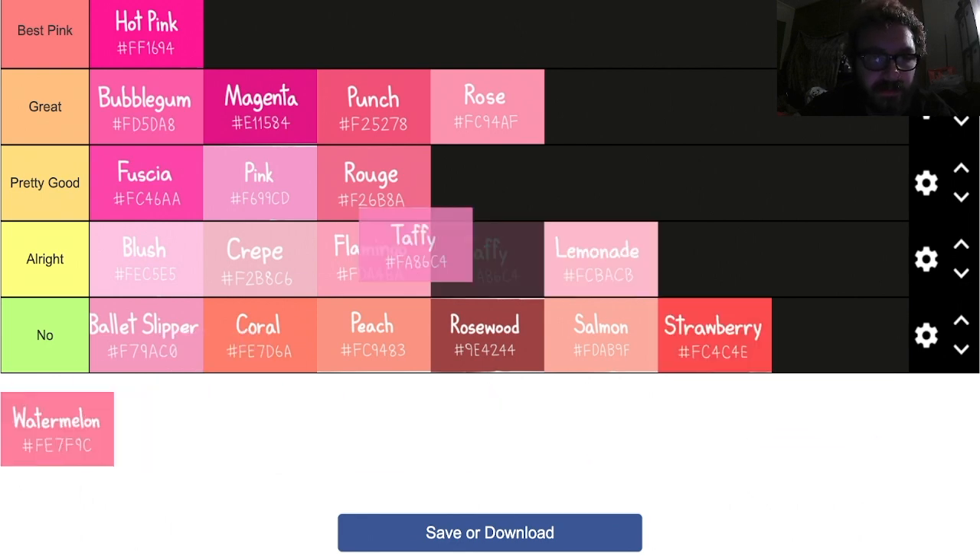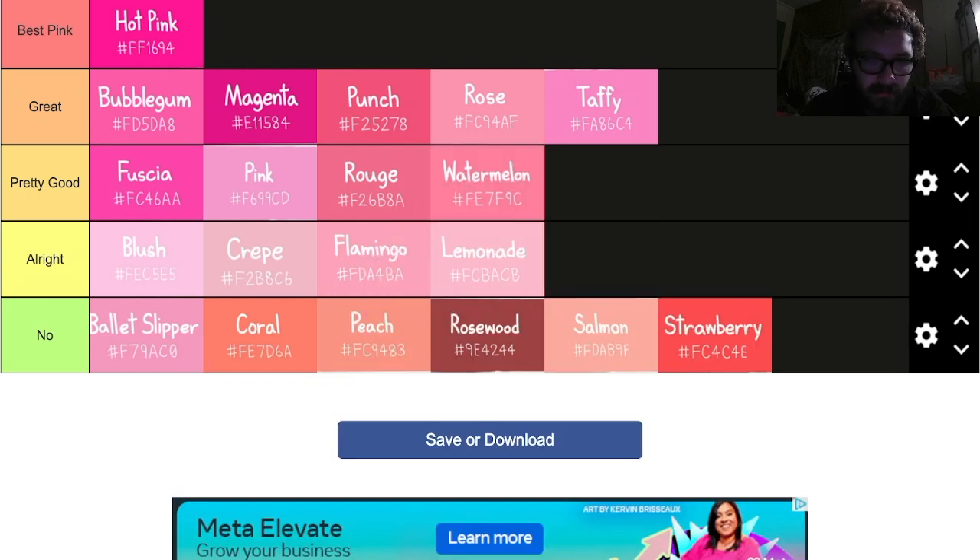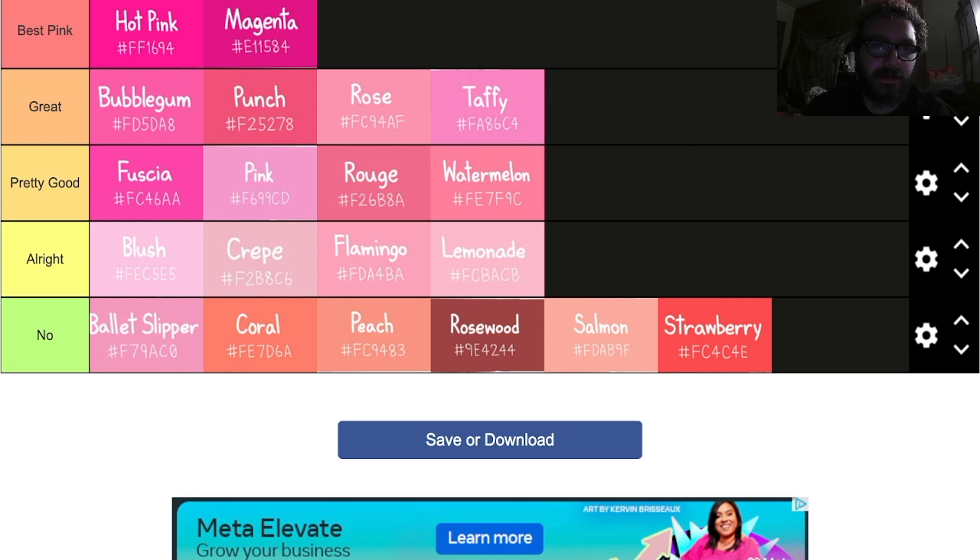Taffy — I think taffy's a great one. Taffy's pretty good, I like taffy. Not that I eat candy — I don't like candy — but the color's not too bad. Watermelon — that's pretty good, it's not bad. I feel like that's a more common pink than a lot of these. I'm going to move magenta up to best pink — I think these two are my favorites. And that's the pink ones.